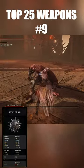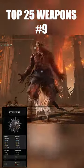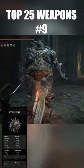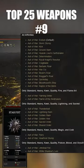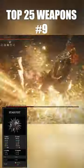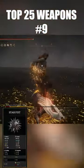Fist weapons are pretty quick with a light attack combo as well, so you're actually getting a pretty solid weapon overall. The only downside is that you don't really get much Ash of War options with fists, and it's going to have pretty poor range, but the heavy attacks just make it absolutely go.